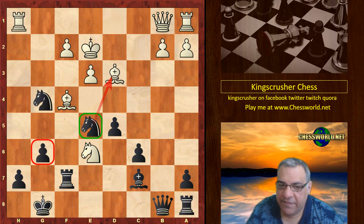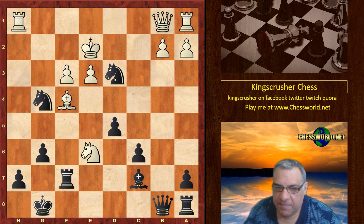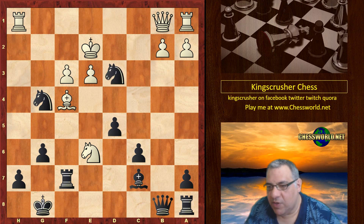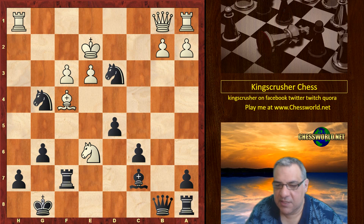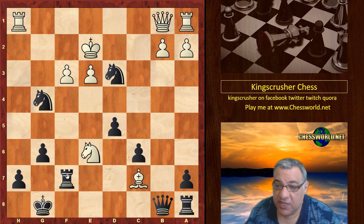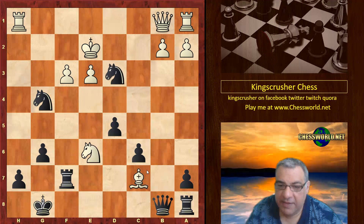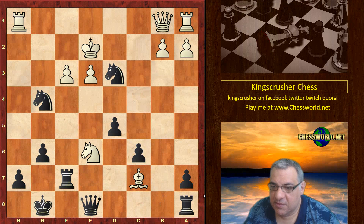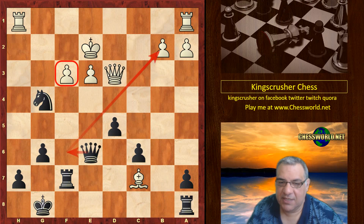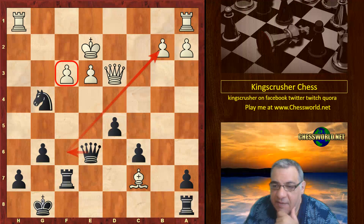f3 — now that attacking bishop is taken out. Nxd3. It's very difficult for white here. He tries Bxc7. Now black has very good options; he can simply take and be better. But even stronger is Qe8, Qxd3, Qxe6. It seems the white king is far less safe than the black king here.